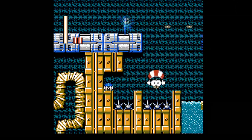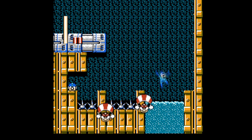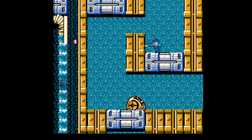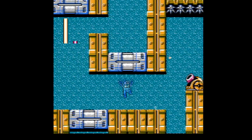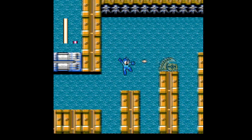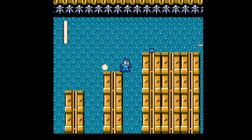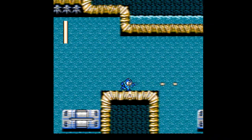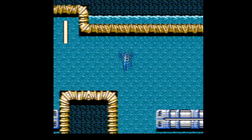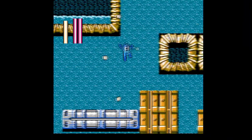Let's see. Needle Man's weapon used to be... what again? Man, it's been so long I don't remember the boss orders. I think you go Top Man, then Shadow Man... Snake Man? Snake Man works on Gemini Man. Whatever. Moving forward, we got a lot of... if I recall, their name is Cannon. Yeah, that's a difficult thing to remember.